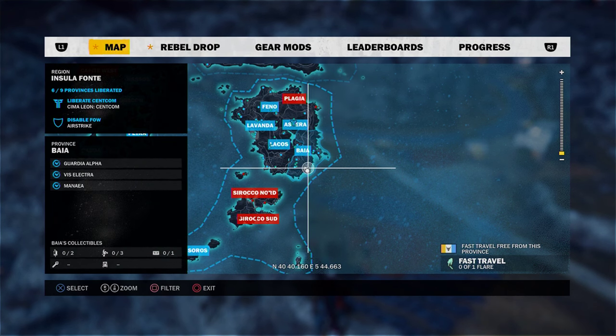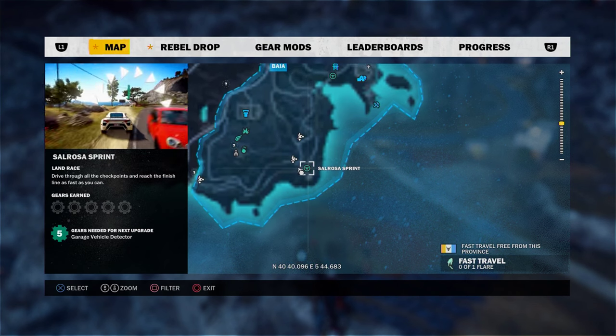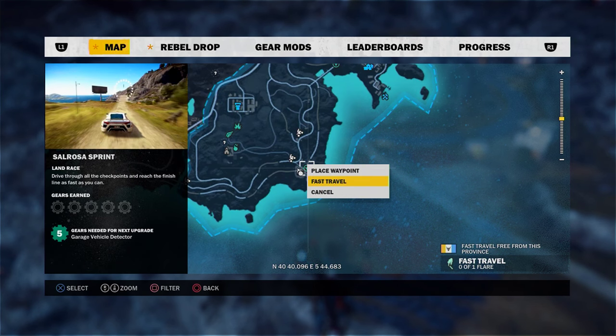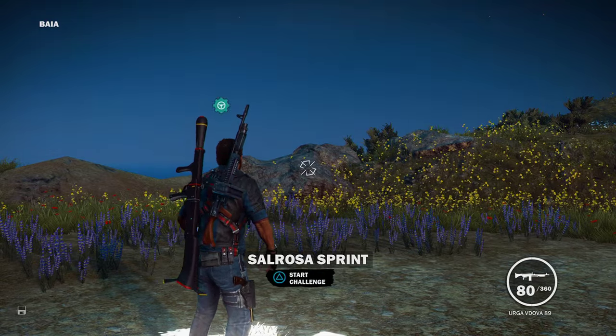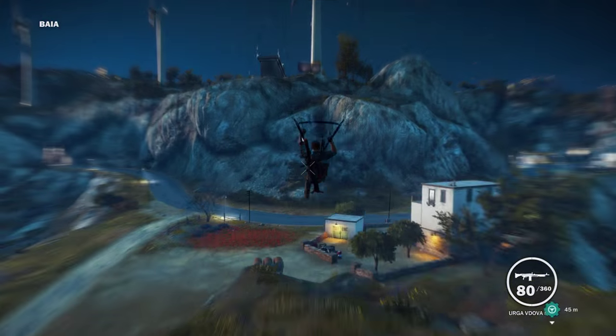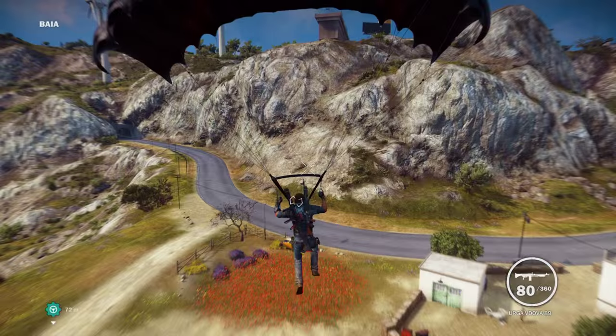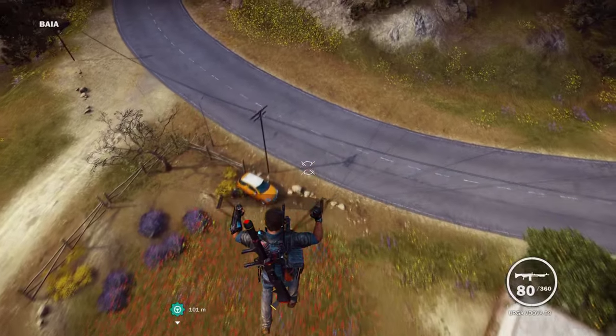This is the location where we are going to get this. It's going to be quite a rare random event, but in the bio region of Insula Fonte, there's going to be a race called the Salrosa Sprint. And just beyond the hill, as you can see in the video, there's going to be an area where the truck will spawn.